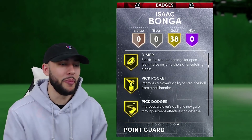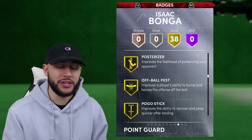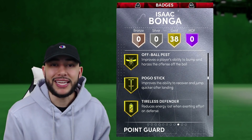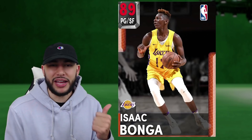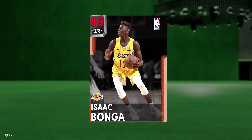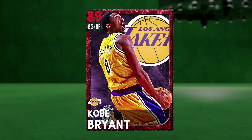He is going with 38 gold badges — he's got dimer, pickpocket, clamps, interceptor, intimidator, and even posterizer. Really the main badge that he isn't coming with is deep threes, but on the plus side you can add that to this ruby Isaac Bonga. Without a doubt, regardless of tier — amethyst, ruby, even diamond cards — I would say this Isaac Bonga is the best budget point guard in the game right now.